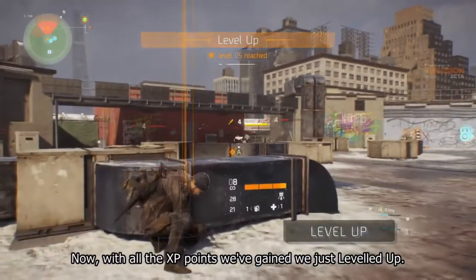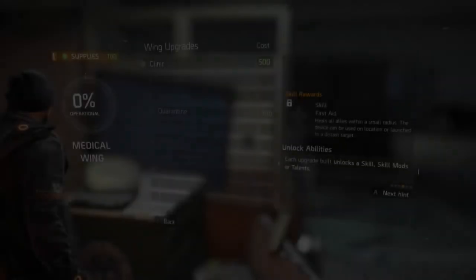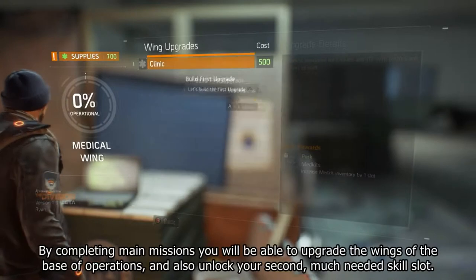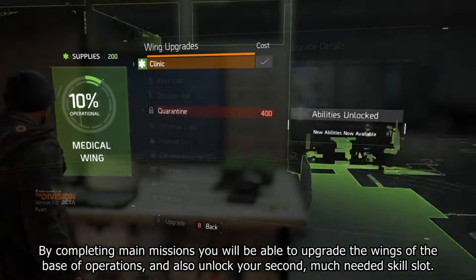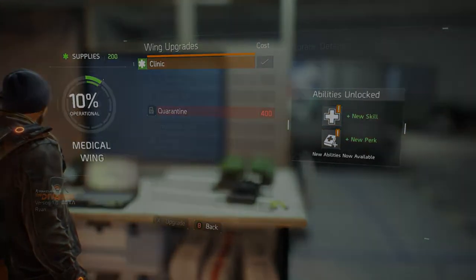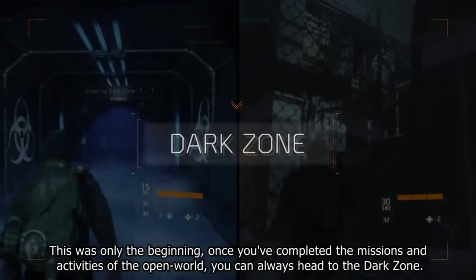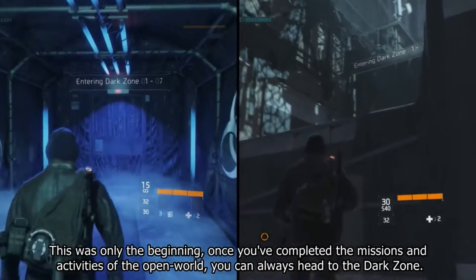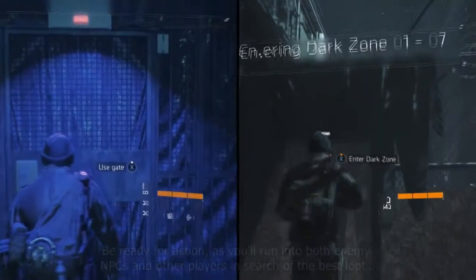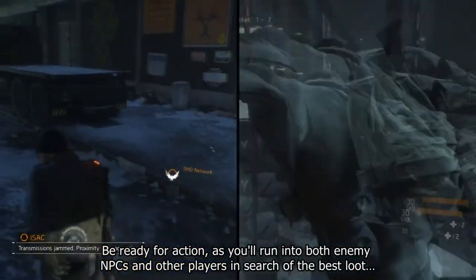Now with all the XP points we've gained, we just leveled up. By completing main missions you will be able to upgrade the wings of the base of operations and also unlock your second much-needed skill slot. This was only the beginning — once you've completed the missions and activities of the open world, you can always head to the Dark Zone. In the beta you'll be able to find several entrances. Be ready for action, as you'll run into both enemy NPCs and other players in search of the best loot.